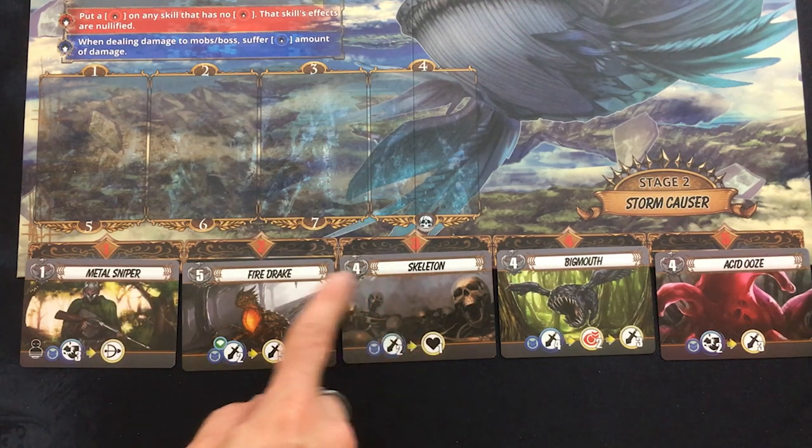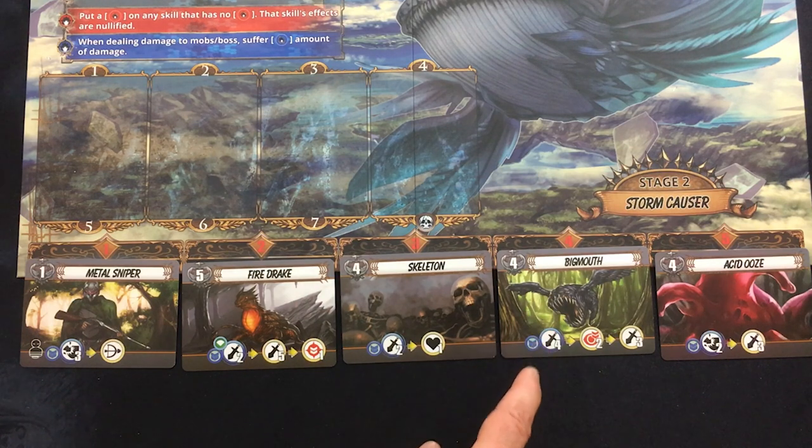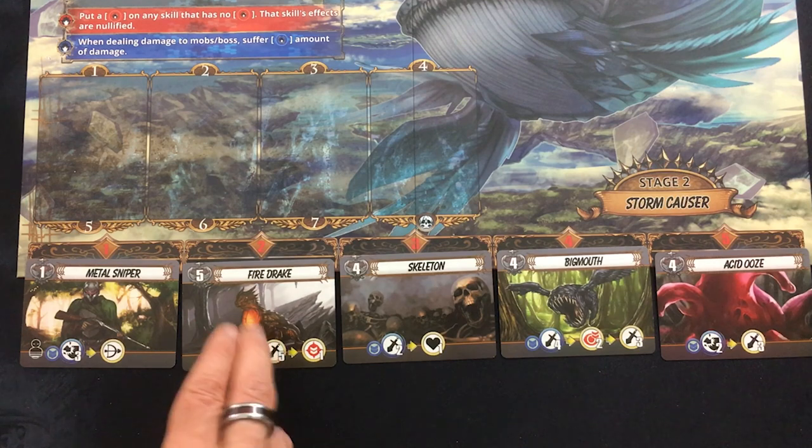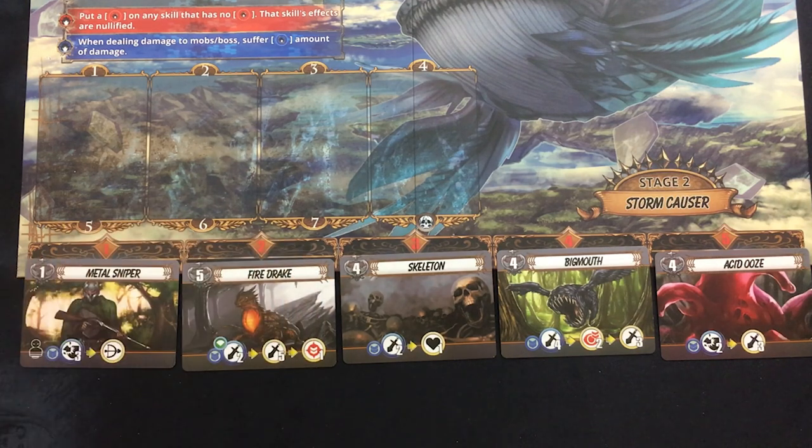Skeletons aren't too bad. The Big Mouth hits pretty hard but also not too bad. The Acid Ooze is also pretty bad. Fire Drake is my first priority. And if I could find some way to hit the Metal Sniper, that'd be beautiful, but probably not.